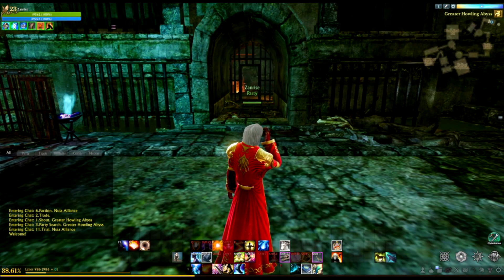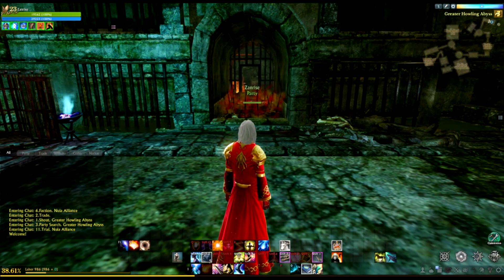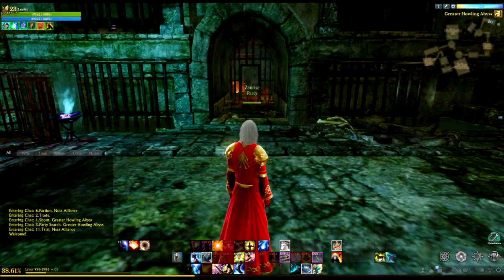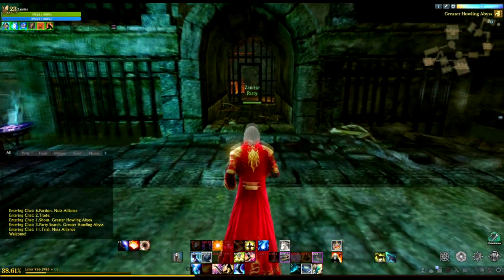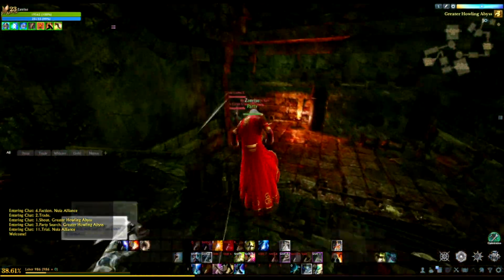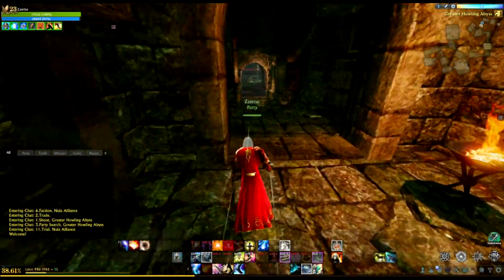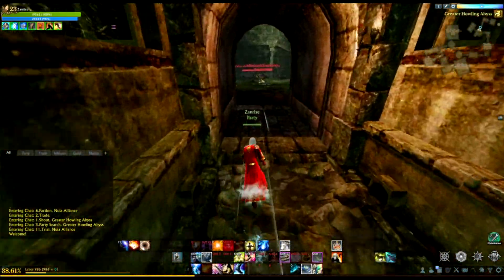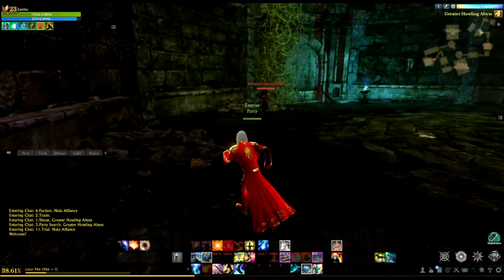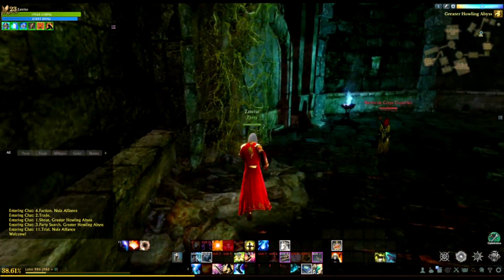Now that we're finally in — and there were no issues at all getting into the dungeon, nothing went wrong — we'll head off and start our run. So you're probably very familiar with the start of this dungeon if you've been running your normal Howling Abyss. Again, it's the same process as usual. We're just gonna run past all the mobs. You can actually use the cannons over there to kill the mobs along the way, but I don't bother half the time.